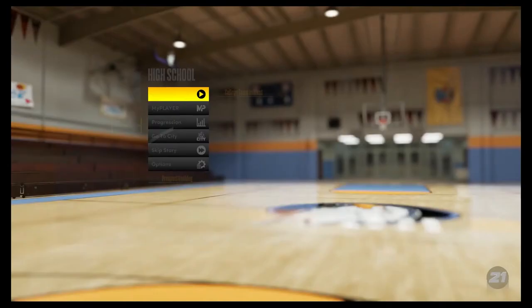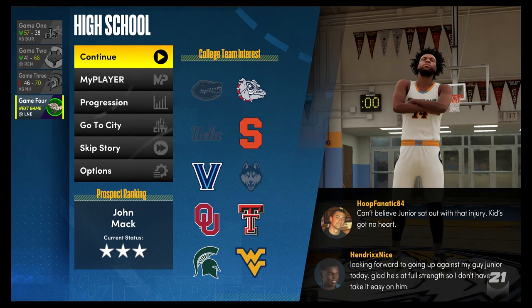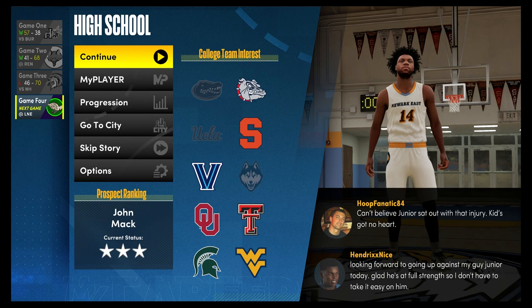My star dropped — wow. I dropped a star because I sat out the game. So now UConn doesn't want me, UCLA doesn't want me, and Florida doesn't want me either. I kind of want to go to UCLA, so I'm really going to have to have a great game at this Invitational if I want a chance to go to UCLA. I'll catch you guys in the next episode. Peace.